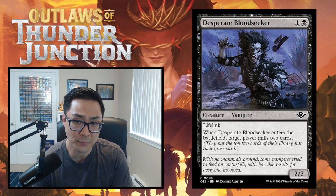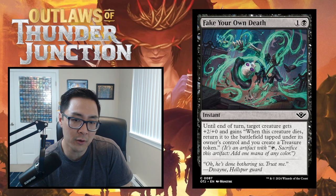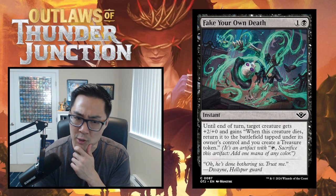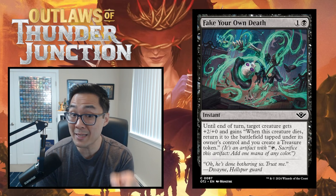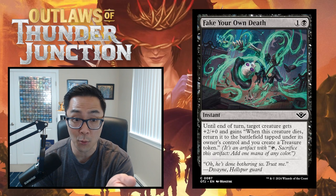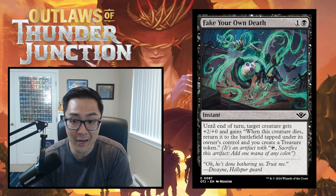Fake Your Own Death is one and a black instant - until end of turn, target creature gets +2/+0 and gains 'when this creature dies, return it to the battlefield tapped under its owner's control,' and you create a Treasure token. It's a combat trick that pumps slightly and gives extra value with the Treasure. However, note that Consuming Ashes exiles, so Fake Your Own Death doesn't work against it. This is probably just a D - I'll play it if I absolutely need a combat trick, but I generally start low on combat tricks.